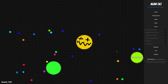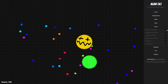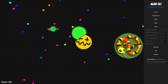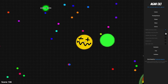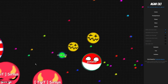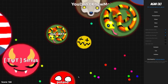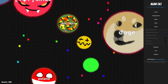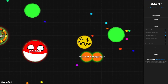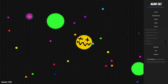Alright, let's move on to extras. You can enable glow so anyone you can eat will be glowing green. Anyone you can split for would be glowing blue, so you know you can split for that person. People who you can't eat are shown in red, which is pretty useful. You can also enable auto-respawn, so if you die it automatically respawns you.